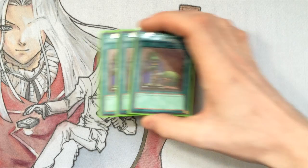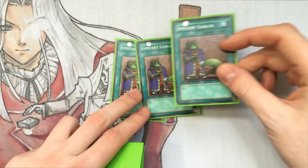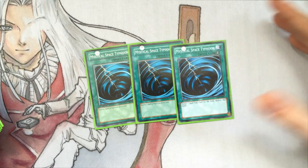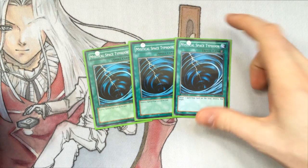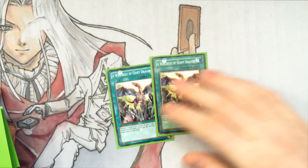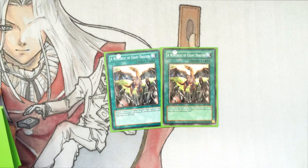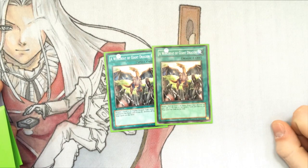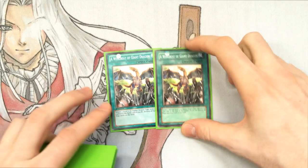Going on to the spells, we have three Upstarts for all the speed we can possibly get, because giving them 3,000 life points doesn't matter. We then have three Mystical Space Typhoon because we don't like back row and we want our plays to go off. We then have two Wingbeat because, again, we don't like back row. The amount of people you can scare into thinking you've got it, so they don't actually set everything they want, and then you can go off quicker with a single or two MST.